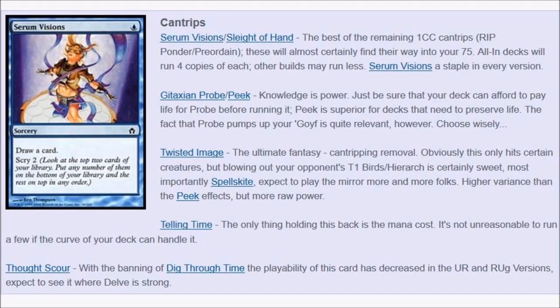Next, the cantrips. As with any combo deck, you're going to try to draw and filter cards. Serum Visions is very expensive, but you have to play it since you're in blue. Sleight of Hand is less good than Visions and you don't want to see as much of it, but you have to play filter.